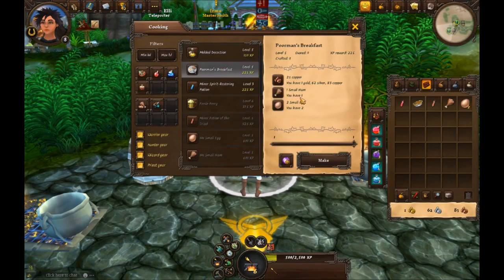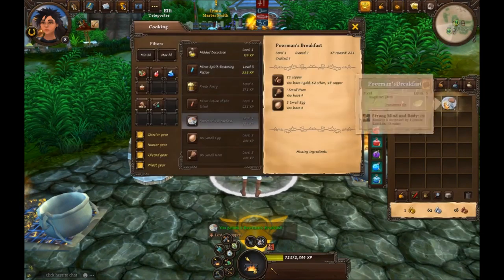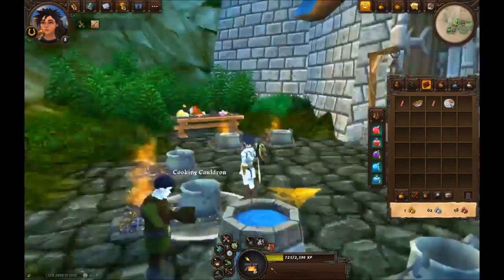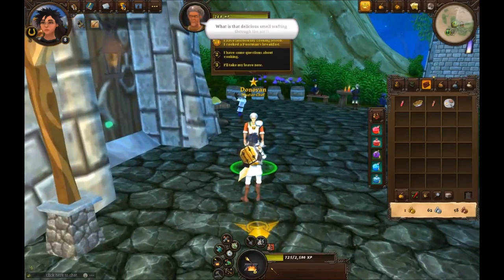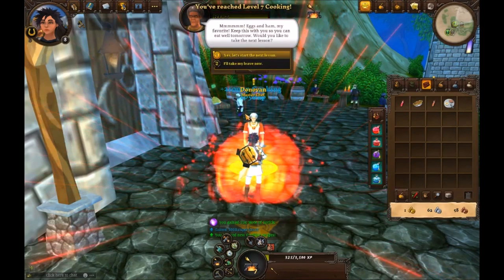Now we're making a poor man's breakfast. We need a small ham, two small eggs, and some copper — he gave us everything we need. Ham and eggs gives a boost: all damage is increased by 4 points and lasts for 30 minutes. That presumably means damage you deal against enemies is increased.